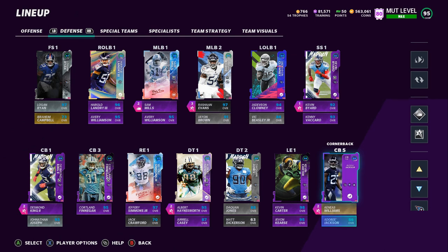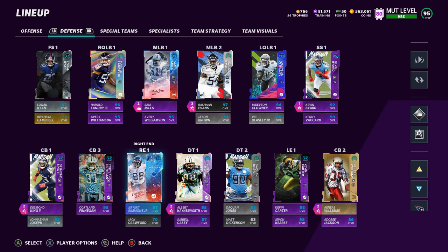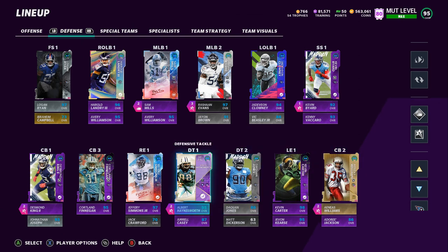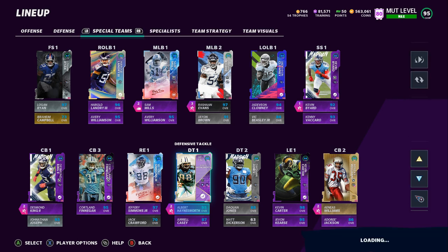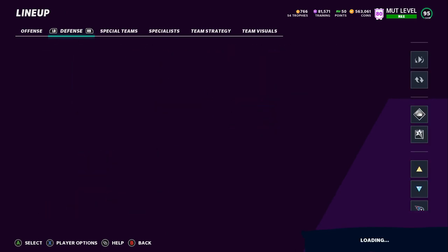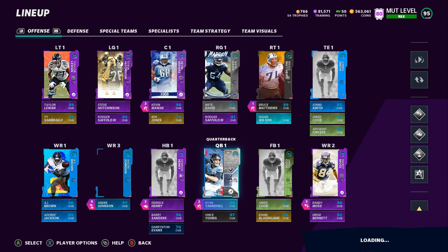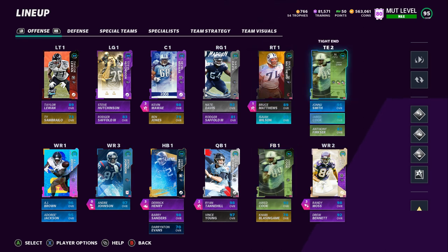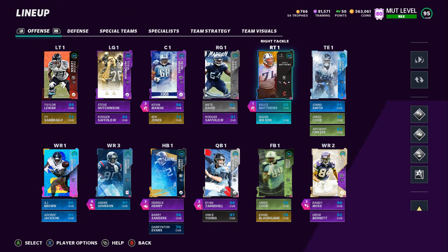Hopefully Adora Jackson gets an upgrade, and we also have Jason McCourty sitting in the binder at the same overall as Adora Jackson. Once Adora gets an upgrade, once Jason McCourty gets an upgrade, and then Finnegan — we go from one of the worst secondaries on a theme team to one of the best. On offense, we're still at 95 overall. One more upgrade and we might bump up to 96. A Jared Cook power up would be nice this Wednesday, a Jack Conklin power up would be nice too.